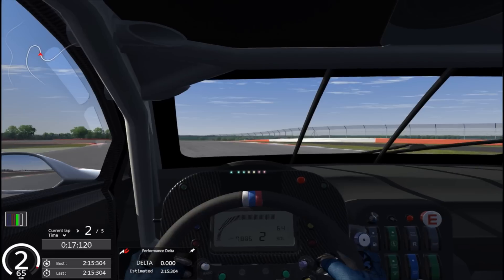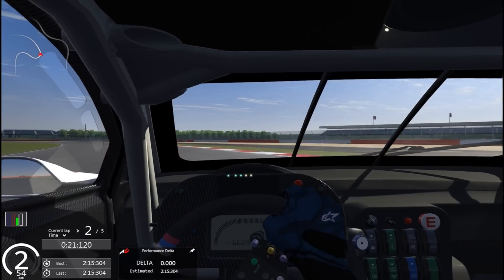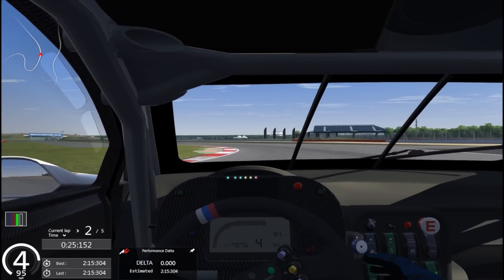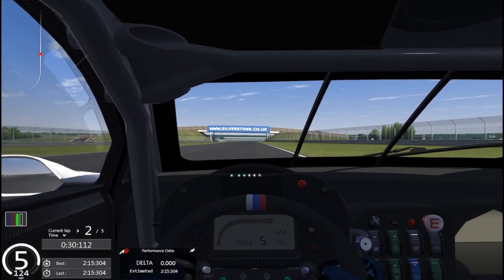Then into the Loop, second gear left-hander — use as much curb as you can without hitting that big bump, then on full throttle. This takes us down the Wellington straight. As you saw, I probably should have used second gear; it would have been a much tidier corner through the Loop — I probably lost maybe two tenths there.